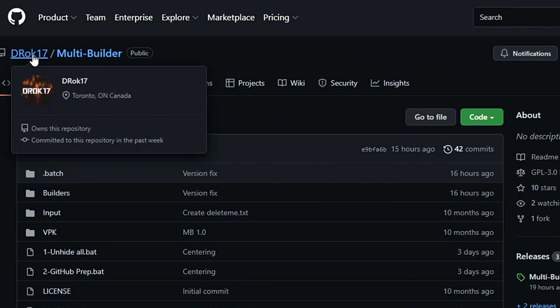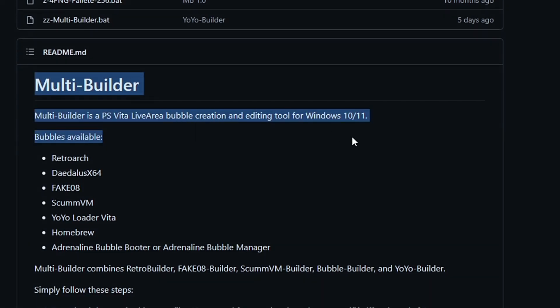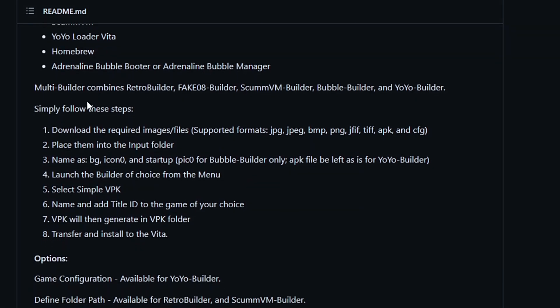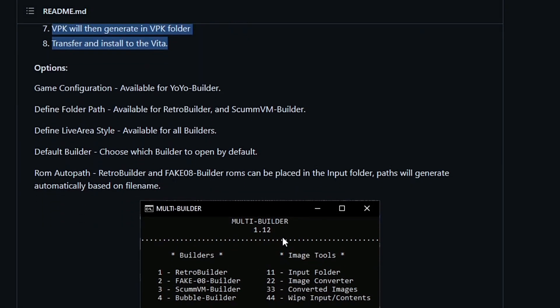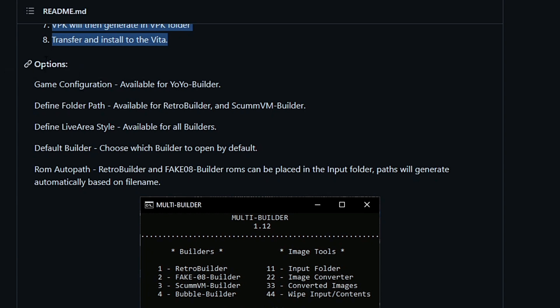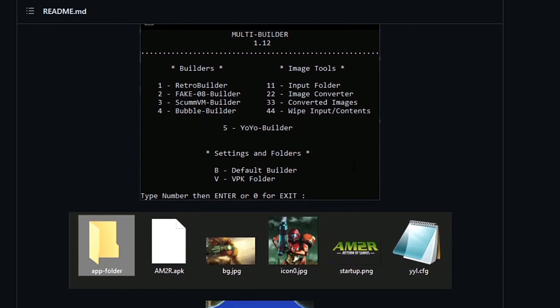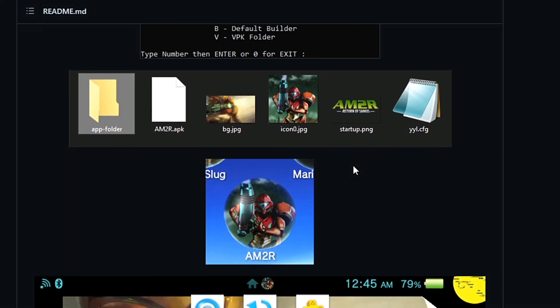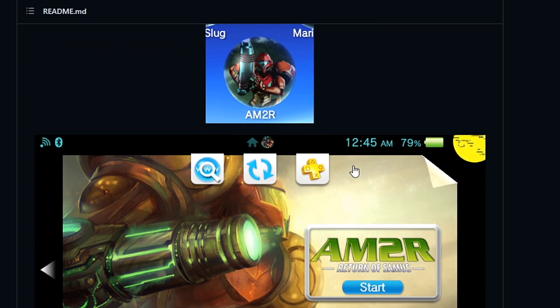The second update is for Multibuilder, developed by DRock17, to version 1.12. If you don't know, it is a tool for Windows PC that allows you to create bubbles for your Live Area. It combines all the builders into one package, so now you can create bubbles for RetroArch, Daedalus X64, Take-08, ScanVM, Adrenaline, and with the latest update there is also an option to create bubbles for the YoYo Loader, which is awesome — especially when you are a big fan of bubbles. You need a Windows PC to use it, and you can get it down below.